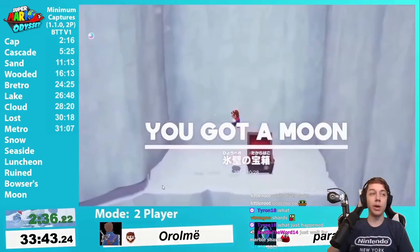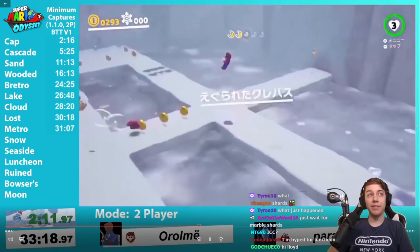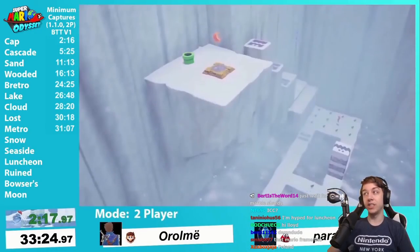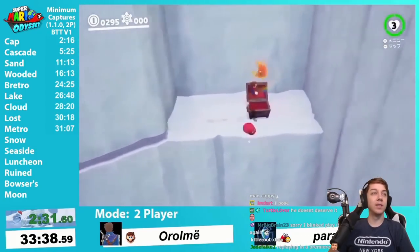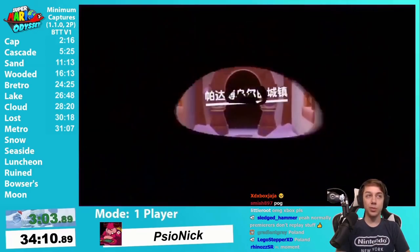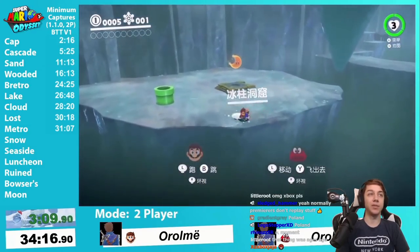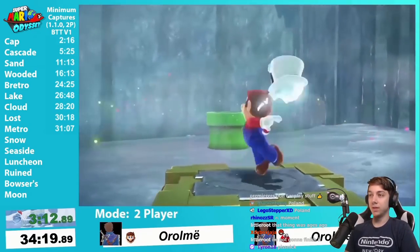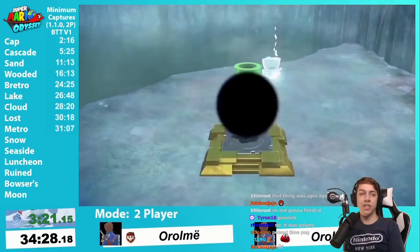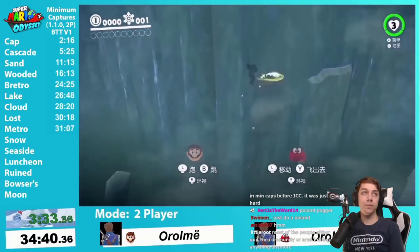What just happened here? We'll watch the shards room again — you just let Cappy be free; he deserves it. There it is — that's all you need to know. And here we go — now it's time for ICC. This room was never done and was never possible in min-caps because you have to capture the Goombas, but turns out that's not true because you can just do a corner clip, which basically means you go to a corner of the wall and go through it. I don't know how it works. Lining it up — and boom, you just go through the wall.